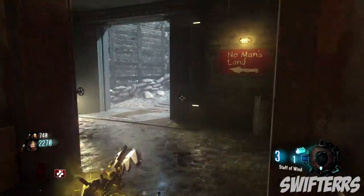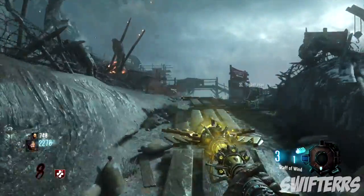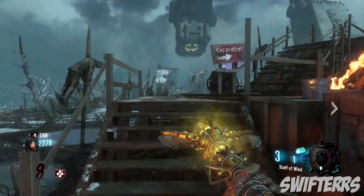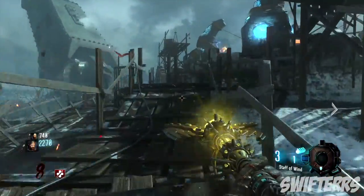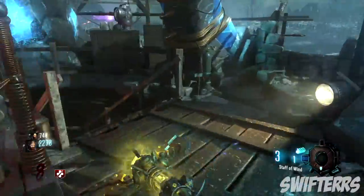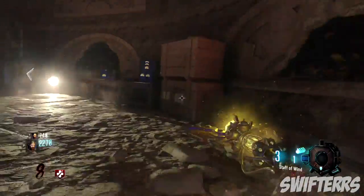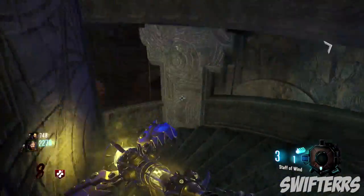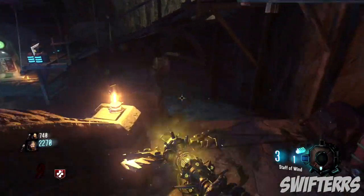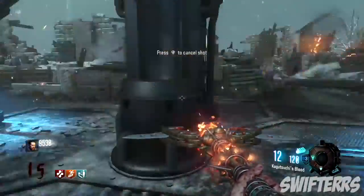Before I get started, if you guys want me to do this sort of series on any other zombies maps — maybe a top five things that need to be in a particular map, like Kino der Toten or Ascension — please let me know in the comment section below. Without further ado, let's get started with today's video, taking a look at one item that needs to be in Origins remastered.